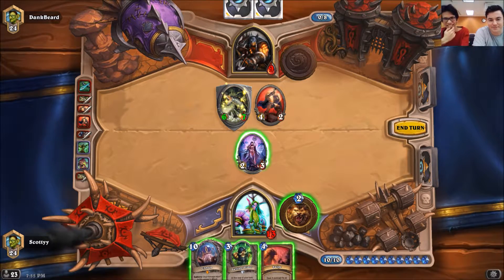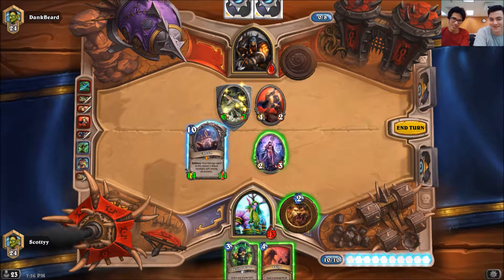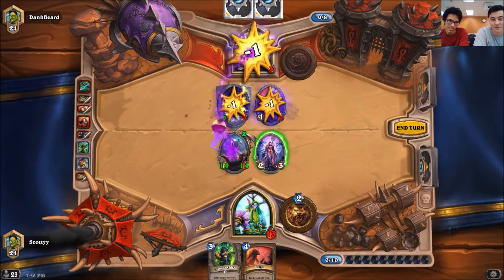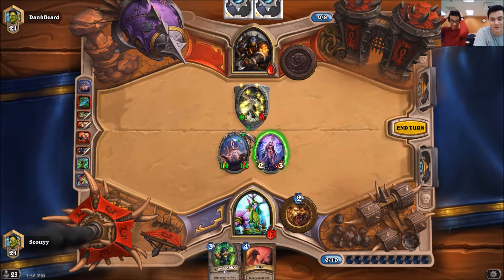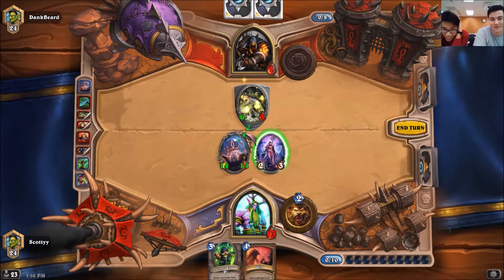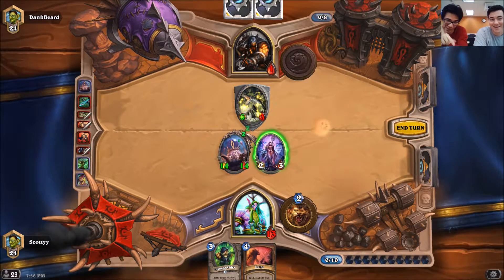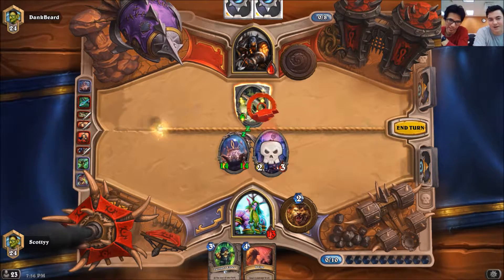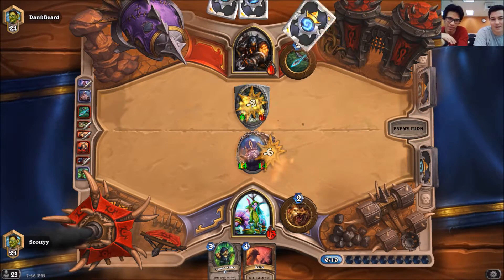So you just drop it. Watch — wow. Oh no, that was unlucky. That's like the worst scenario. You could've either killed the 6-3 or killed him, and decided to do neither. You have to make the trade, because you wanna play around Unleash the Hounds — you're killing him next turn on Swipe anyway. That's so unlucky.